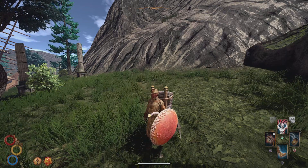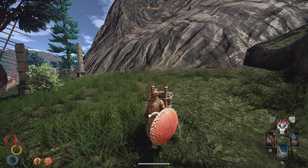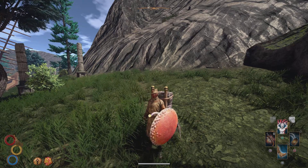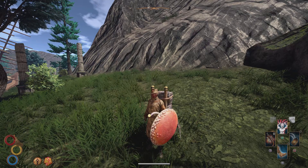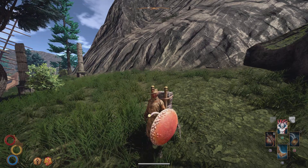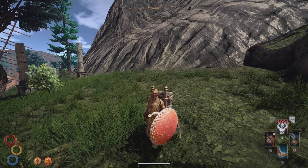Welcome back everyone to the Outward Platinum Walkthrough. In this episode we are going to leave the Chersonese and make our way towards the Hallowed Marsh. I think it's a good time as any to do a little recap on the things that have been happening so far.